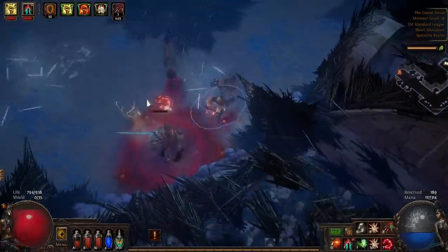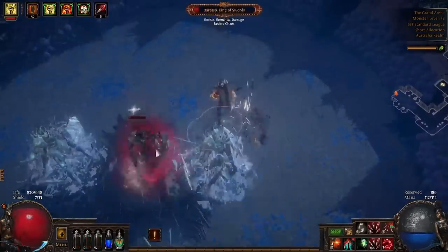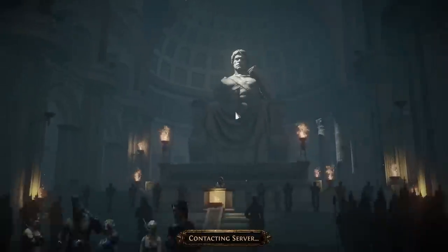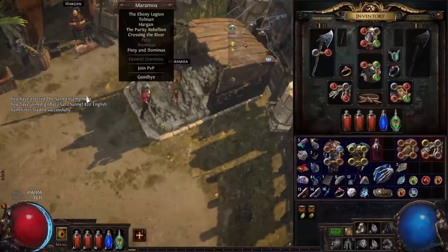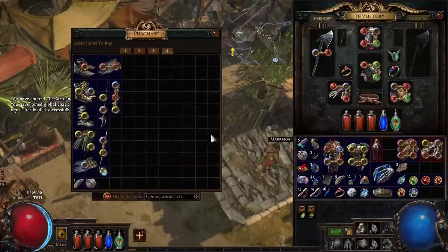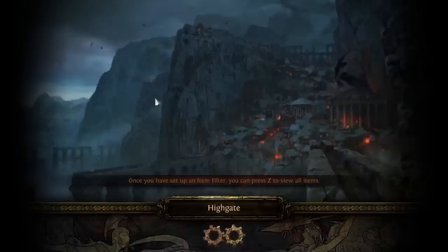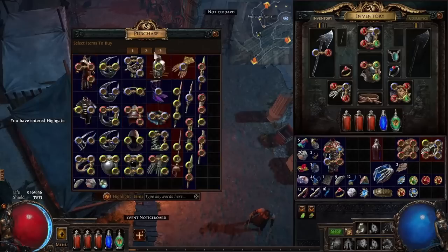In Act 7 make sure you do the Cruel Lab after Arakali is dead and take Gratuitous Violence. When you get into maps, do Merciless Lab after you have resistance capped and some damage. If you don't have the Corrupting Fever setup yet, you can continue to Act 8 without any issues using Spectral Helix or Steel Skills. As long as you're following the skill trees provided, have all the gems in at the right points, and have all auras including Spellslinger activated, the campaign should be an absolute breeze. Once you've got Corrupting Fever online, that is predominantly the hardest part of this guide out of the way.